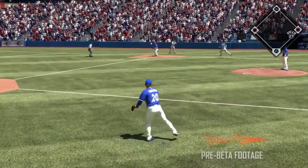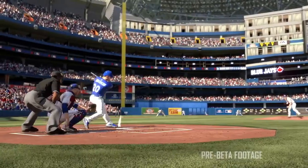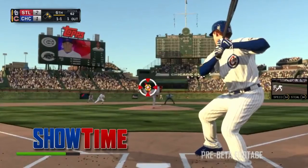They've got over 100 new batter animations added, 50 new double play animations, and over 100 diving animations. Also, runner styles are going to vary — your fast runners are going to run differently than your slow runners.